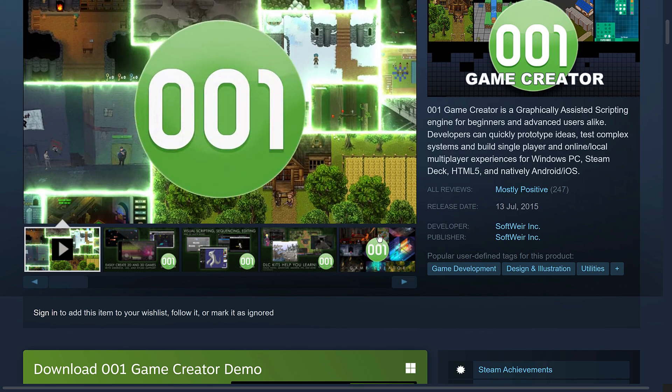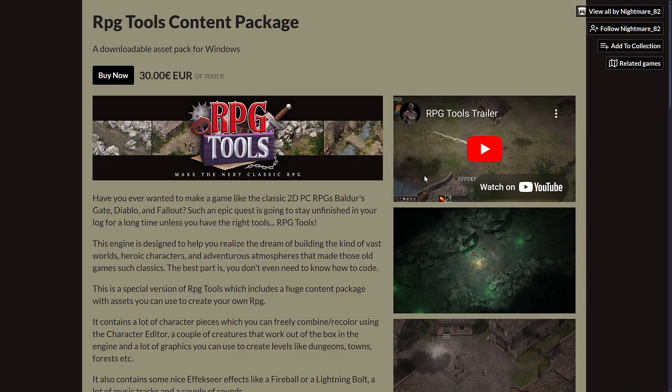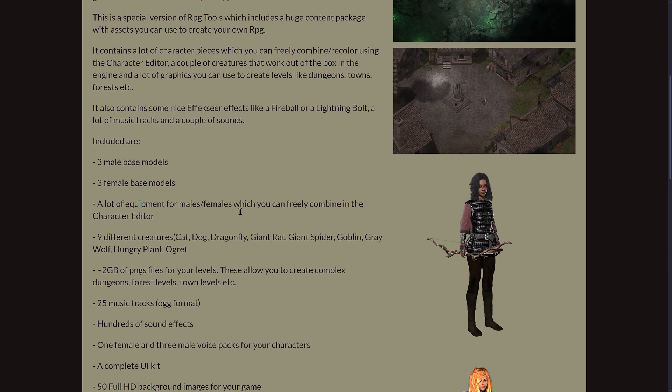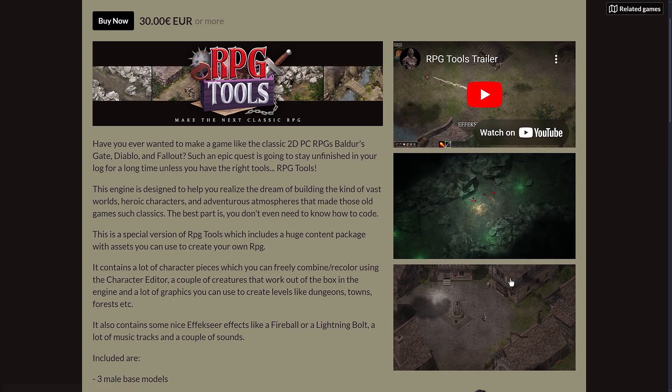A key for it on Steam is available in this particular bundle. On top of that, we also have a tool called RPG Tools. This is a combination of a character maker that will work with some of the sprites in this pack, and there seems to be some level editing tools and other stuff in here as well, including integration with the FX-seer, and a number of built-in base players.